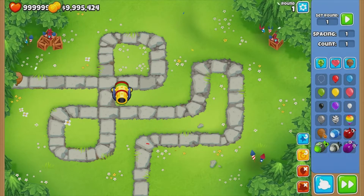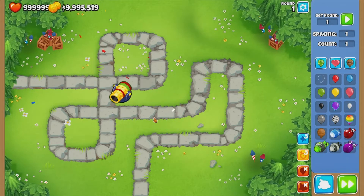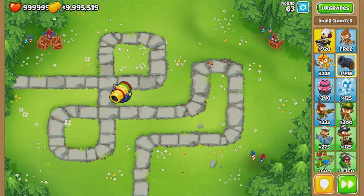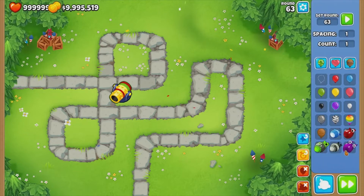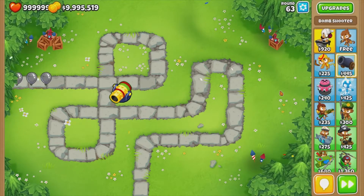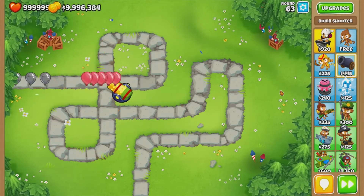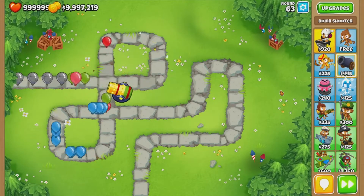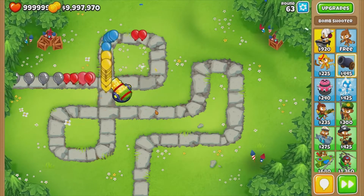So I send one ceramic — absolutely gone. Let's go to round 63. Round 63 is probably one of the hardest rounds to get through on your normal run. Can you see how easily it's tearing through these bloons? It's not even letting them get past halfway through the map.